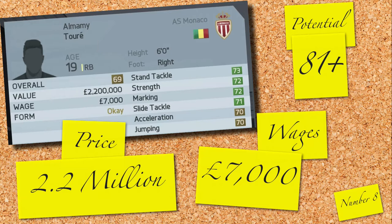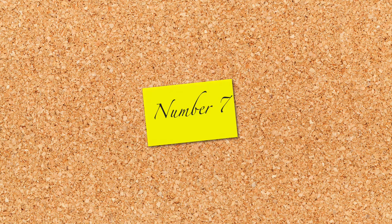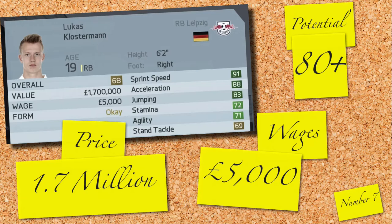In at 7, it's the German, Lukas Klosterman. The Austrian league player is currently going at a ridiculous price of 1.7 million and 5,000 a week. With that ridiculous pace and 80 potential, Klosterman should definitely be part of your immediate future at your new career mode club. And just look at that face — bless him.